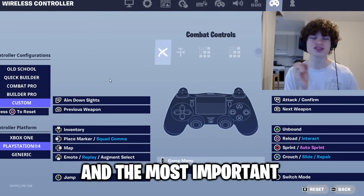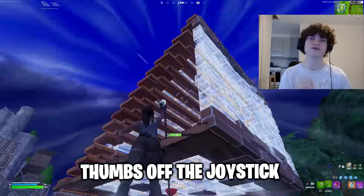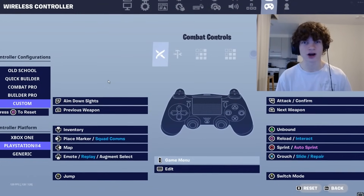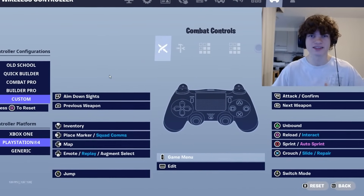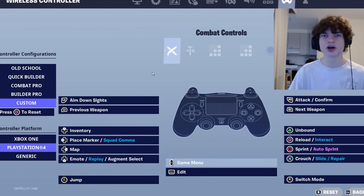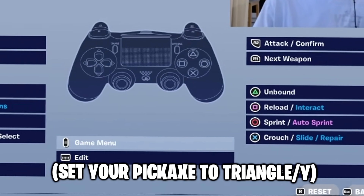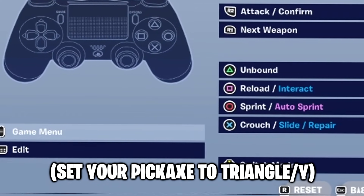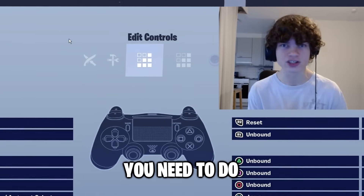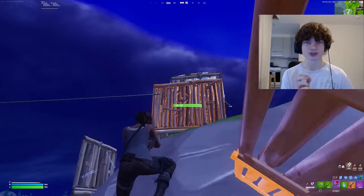Next up, we have your controller binds, and the most important thing here is to have your binds set to something where you don't have to take your thumbs off the joystick when you're jumping, building, or editing. These are the best possible non-claw binds that I was using back when I was playing non-claw, and I'll be showing my own settings after this. Here are the non-claw combat controls. Also, I forgot to mention — make sure your pickaxe is set to your triangle or Y. There we have the build controls and edit controls.